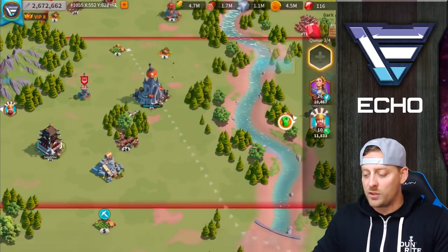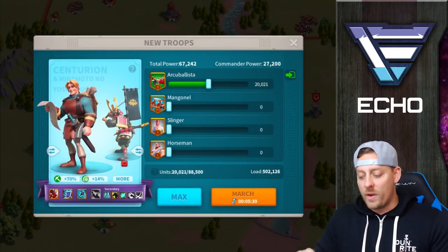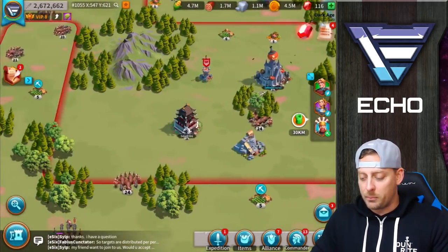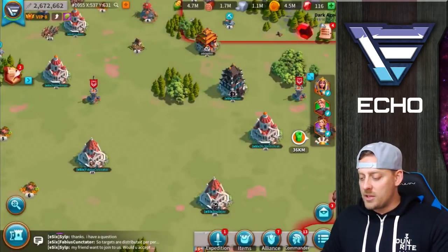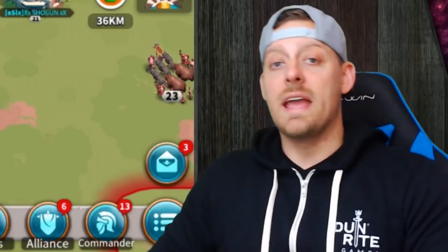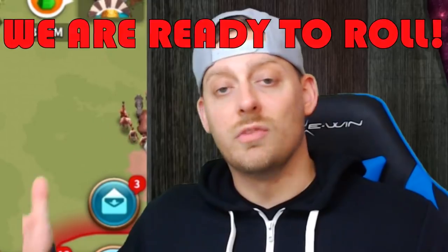25% faster, that is. Oh, here's some corn — level 6. You've got to go for a cropland when it's level 6 when it's available because that could be a pretty profitable thing. We got some wood right here as well. We got some stone and we got some wood. We're ready to roll.